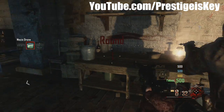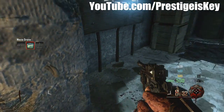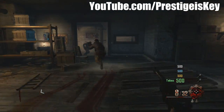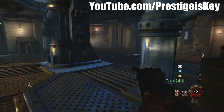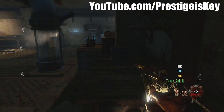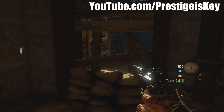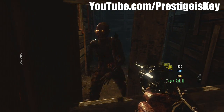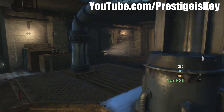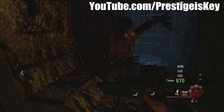First things first, right when you spawn in you're gonna find a couple pieces and parts. You're also gonna find some shovels — I believe there's only two shovels, so make sure you pick who you want to take them. There's also radios you can listen to for audio files, wall weapons, and boxes that we don't yet know how to activate. There's things just everywhere.